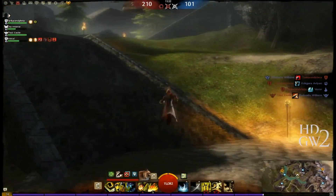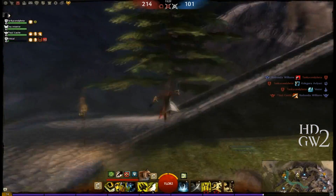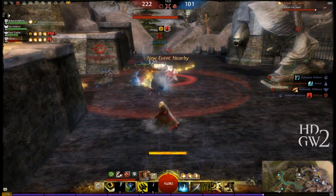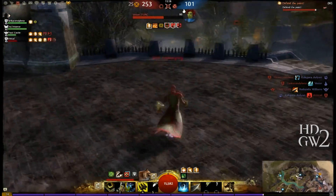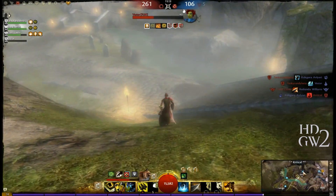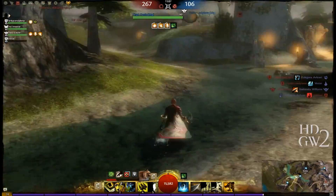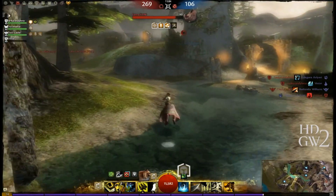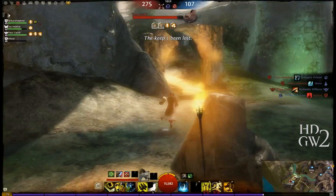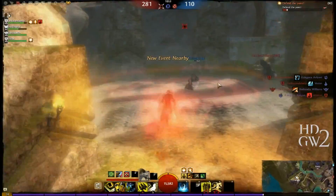Matchless has been able to push Fun off all of the capture points. Not letting your enemy cap points is a good way to win. The Spirit Ranger's traps are putting cripple and bleed on everyone. Matchless picks up the chieftain, and it looks like they've got a player over at Svanir as well on the mini-map. They've scattered the Fun players across the map and are trying to lock down Fun's Svanir.